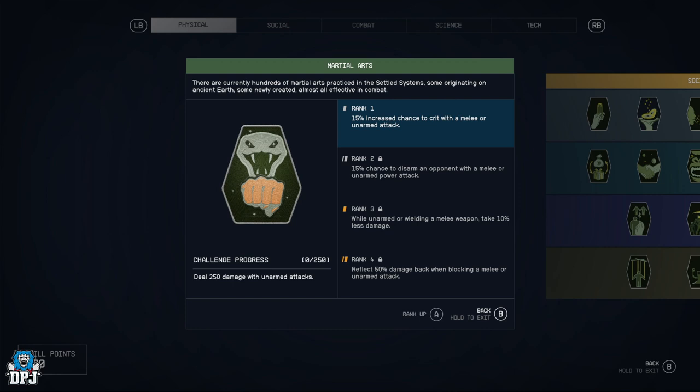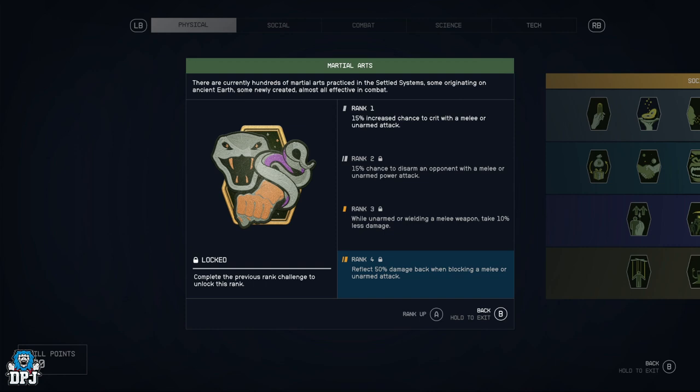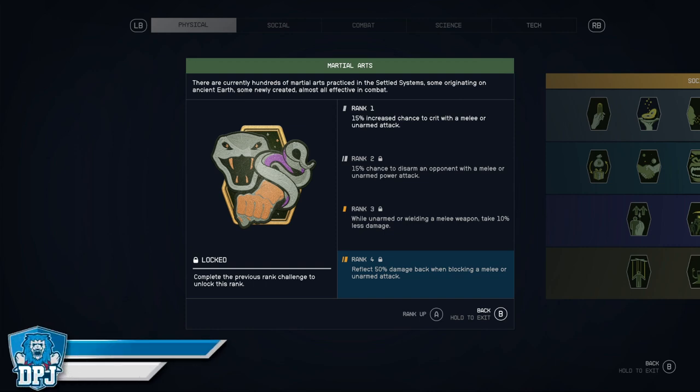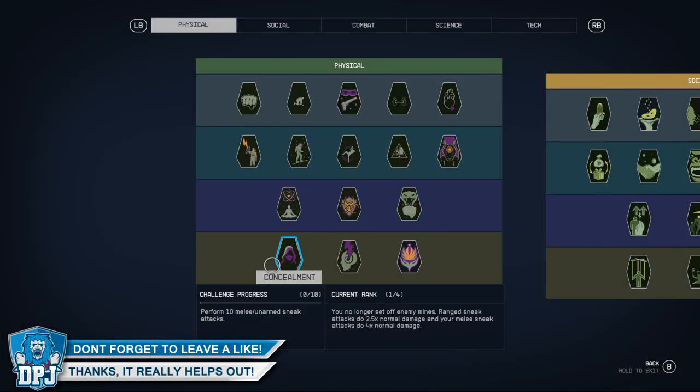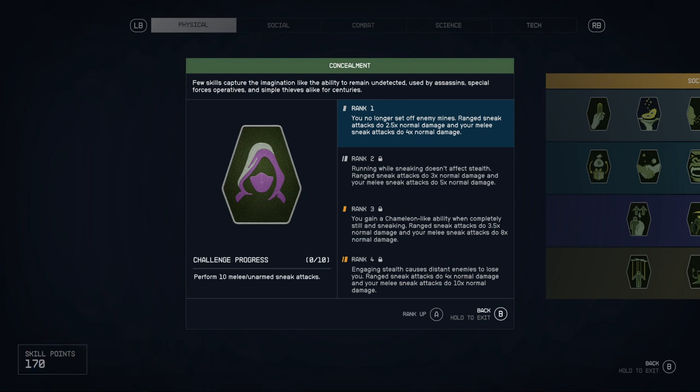Martial Arts — 15% increased chance to crit with a melee or unarmed attack. This could go well with your Boxing perk. While unarmed or wielding a melee weapon, take 10% less damage, and reflect 50% damage when blocking a melee or unarmed attack. If you go full melee, this is going to be a great perk.